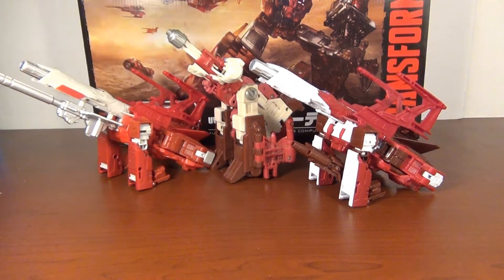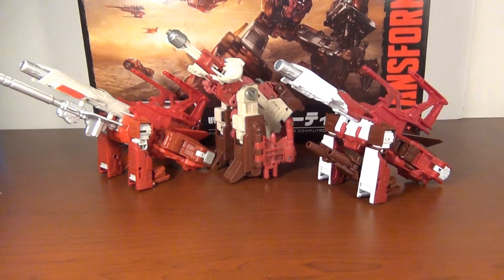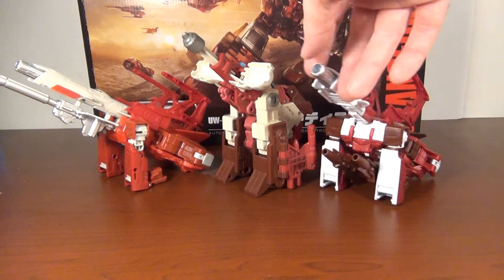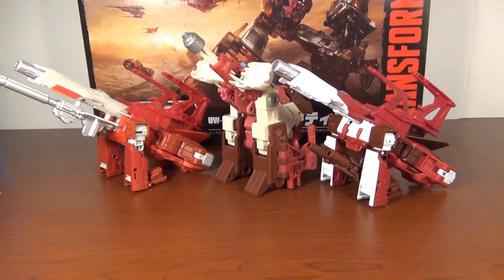And voila, we have Scattershot's canon mode — kind of makeshift, it is a fan mode granted, but I think it's cool enough to really accept it as an official mode if you want to. It's very easy to do: position the arms till they're kind of going straight down as the struts, put the cannons where you want them, flip up the wings and you're good to go. Since he does have that barrel, it makes sense, and G1 Scattershot had that feature as well — so this is as canon as it gets, no pun intended.